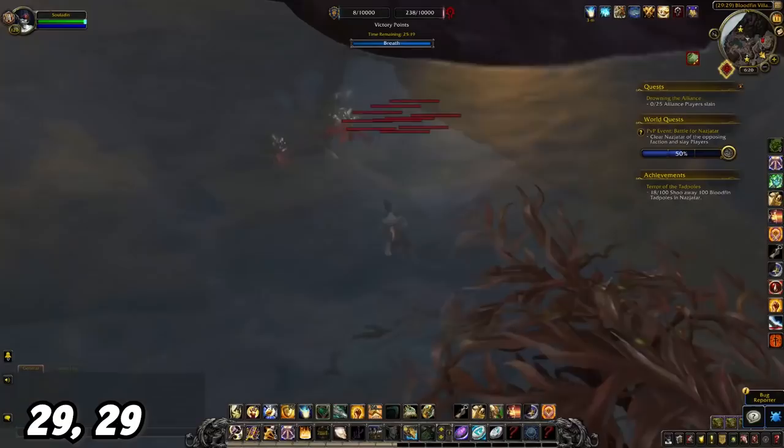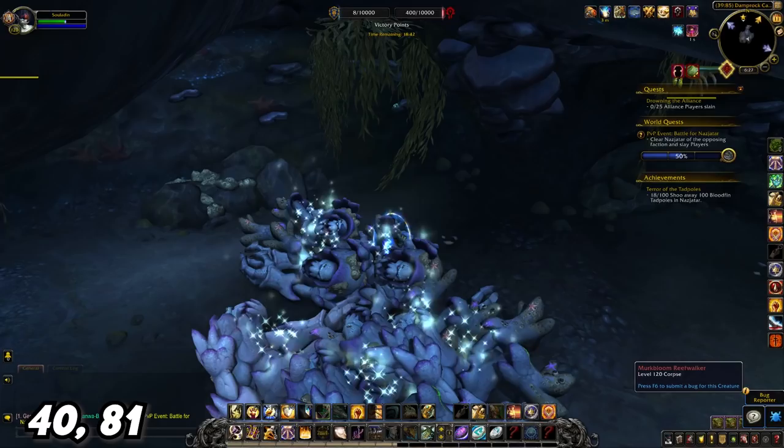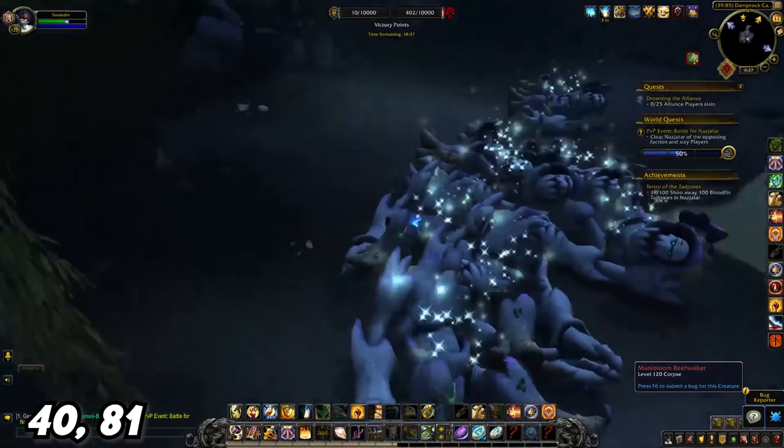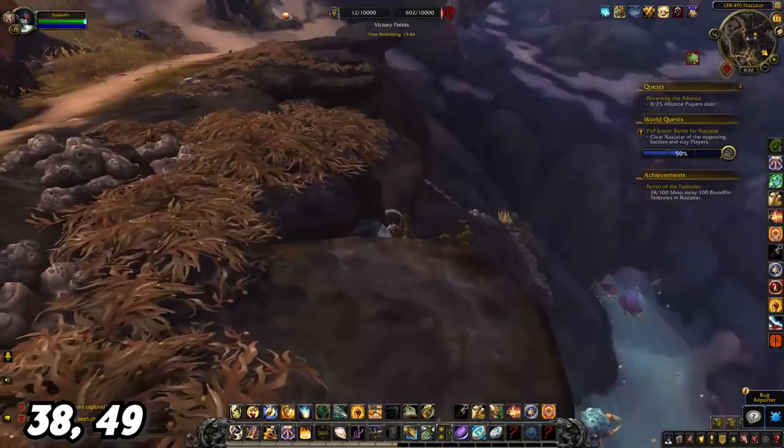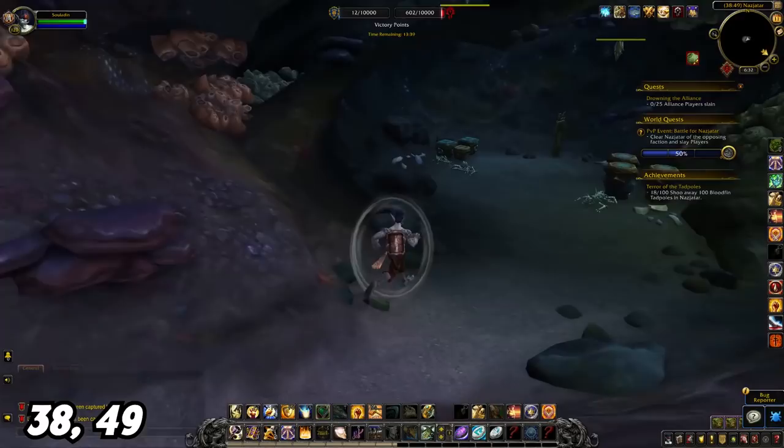Over at 40, 81 is another underground cavern hidden behind a waterfall. Through that cavern is a cave full of trees that you may have to kill, and there is a cat right in the back. The final cat is over at around 38, 49. Go to this ledge and gently drop down, and inside somewhere in there is your cat. Congratulations!